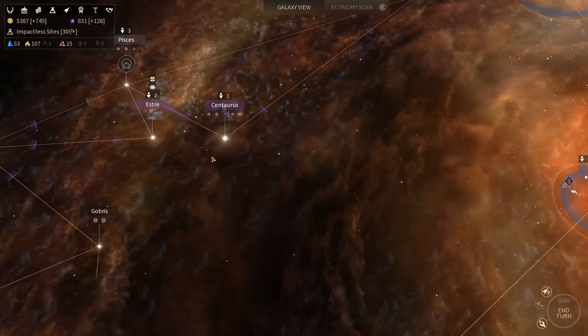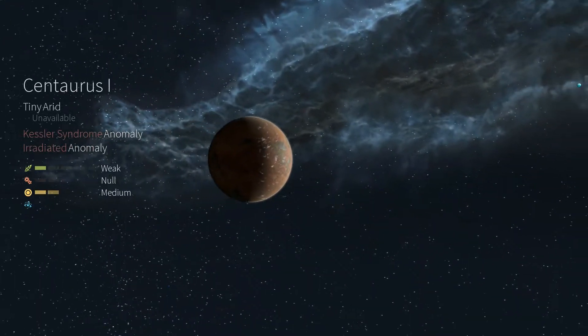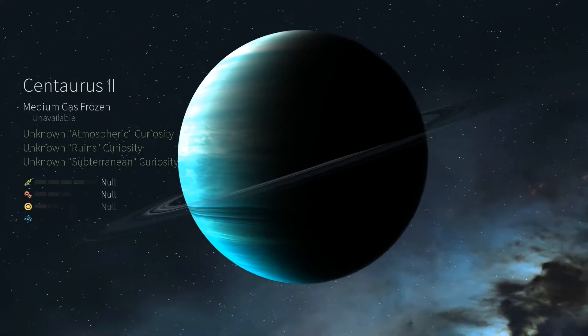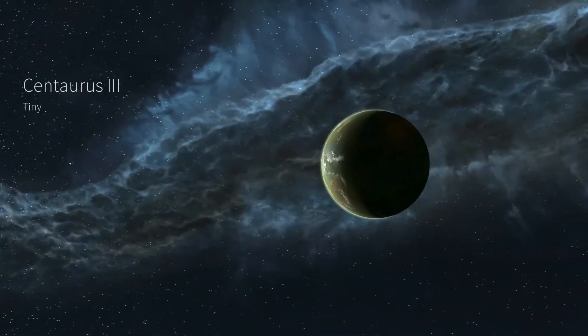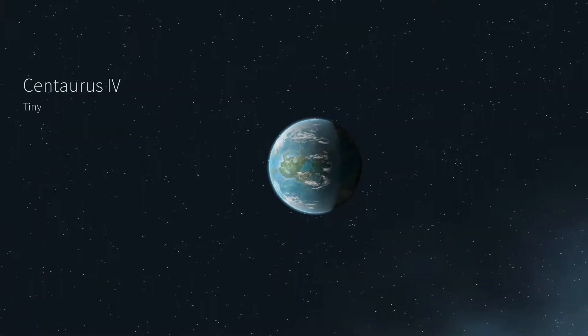At the beginning of a game, you will choose from a wide selection of parameters to determine the size, shape, and age of the galaxy. The Galaxy Generation Engine has been completely redesigned to give you more diversity, more resources, and more secrets.